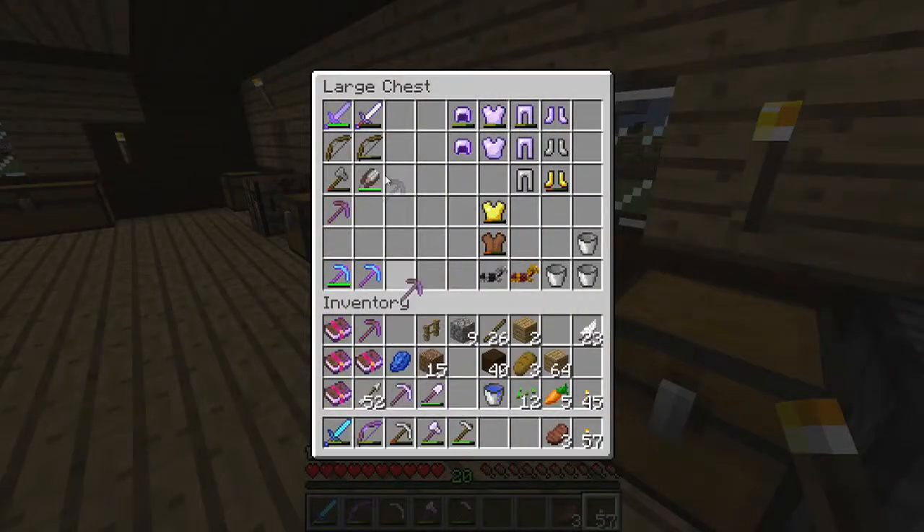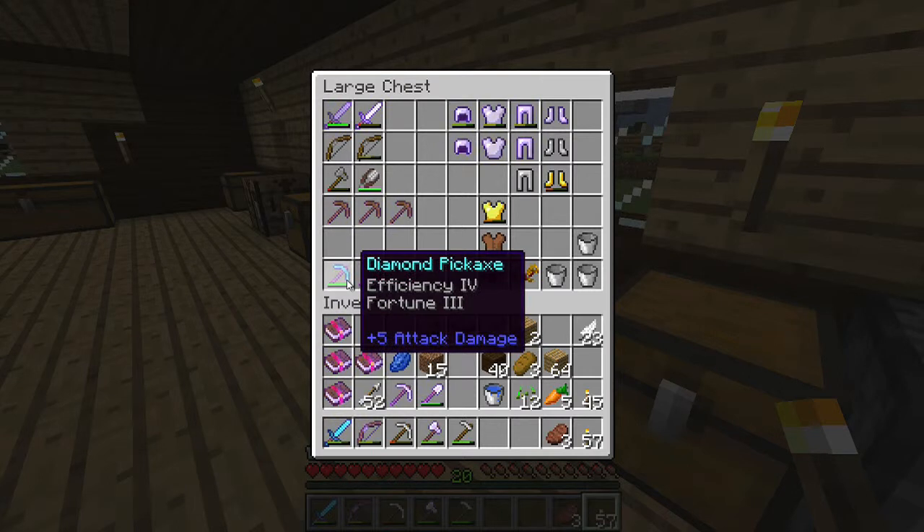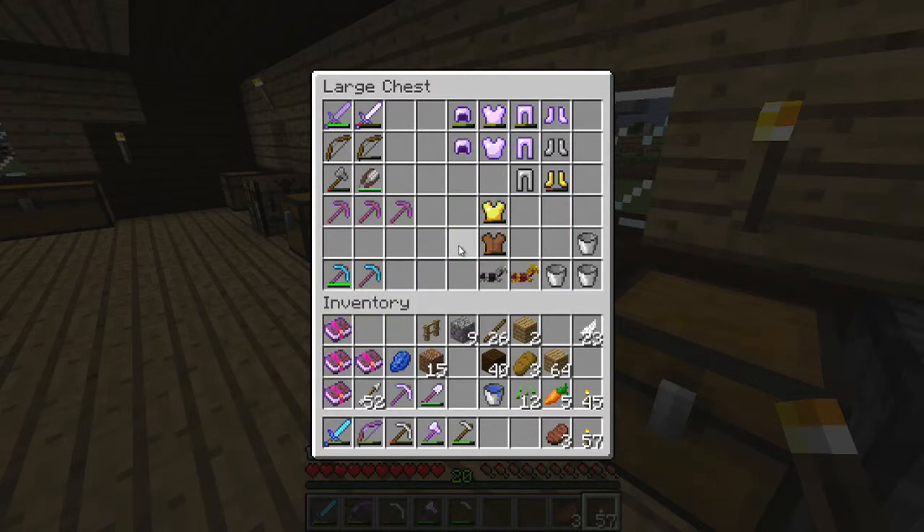Let's put these useless pickaxes away. What have I got on them? Efficiency. Efficiency. Not breaking. I'm breaking. Fortune. That's efficiency four as well. So I really, I should have got unbreaking.